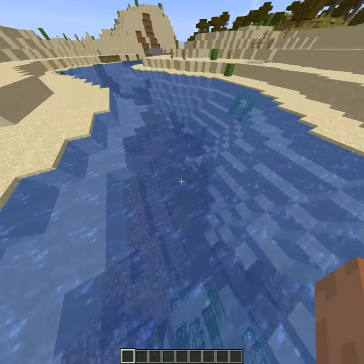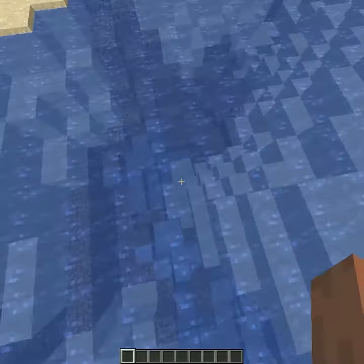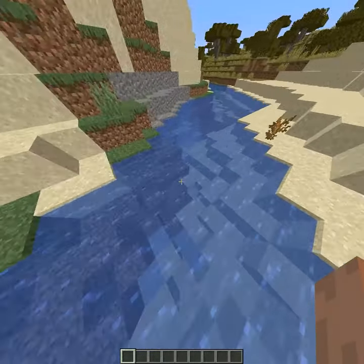Let's start by spawning into a new world. The first thing you'll want to do is explore the map until you find a nearby river. Once you find the river, you'll need to find a clump of clay or gravel in said river.